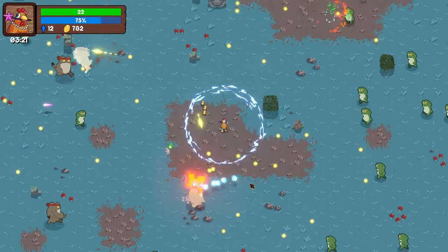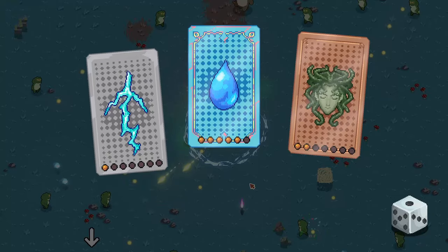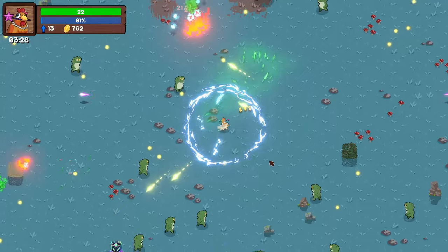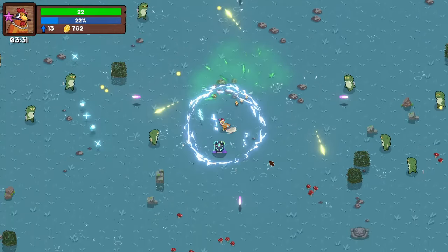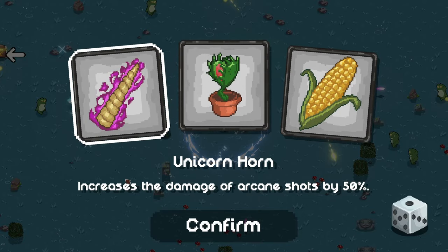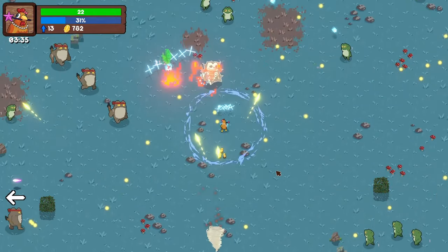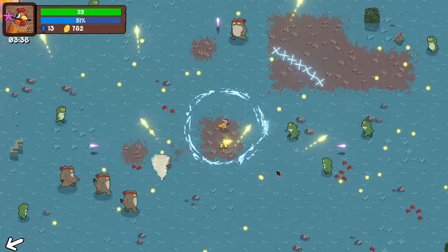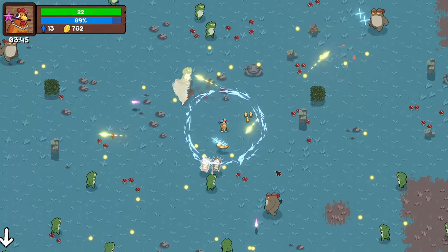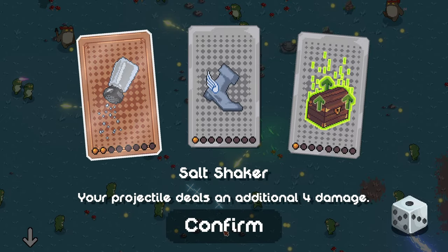I do have a third chick now. I need to go down here for this chest. What element is my... it's the runes I put on here, so we'll take that — that'll be the last level of that. Carnivorous plant: executing enemies at less than 3% health — that's not bad, but I'm going to take Unicorn Horn. It increases the damage of arcane shots by 50%.